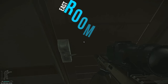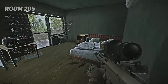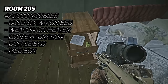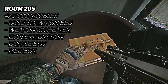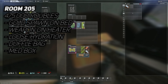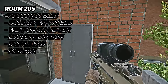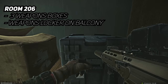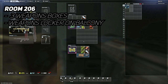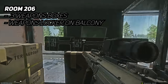Heading across the sky bridge into the east wing, room 205 is the first room we'll be looting. Rooms 205 and 206 are linked through the balconies, but rather than spending 550k on the 206 key you can just spend an average of 475k for the 205 key. In this room there are loose drinks, a duffel bag, a med box on the chair, and a weapon spawn against the heater. You can even find a gold chain spawn inside the drawer on top of the bed. Moving across to room 206, there are three weapons crates and a weapons locker on the balcony.